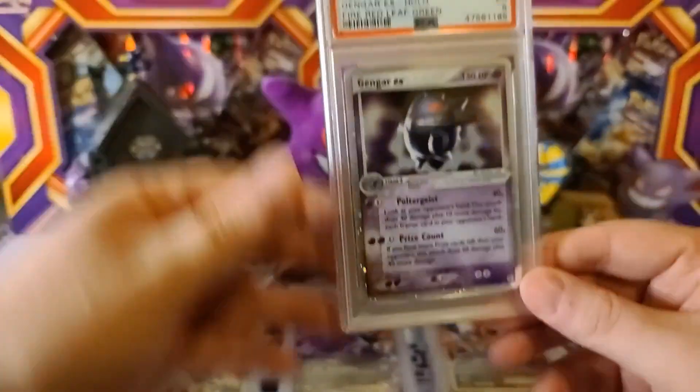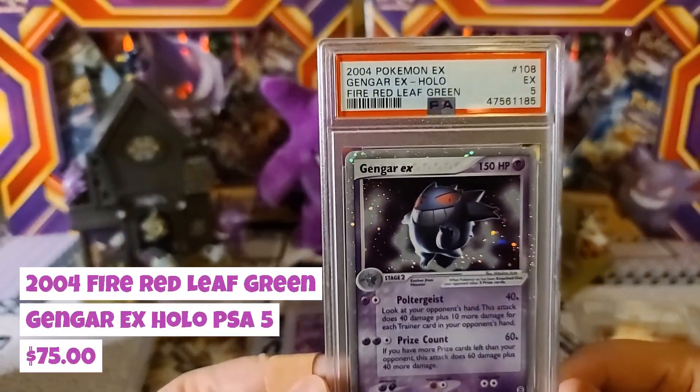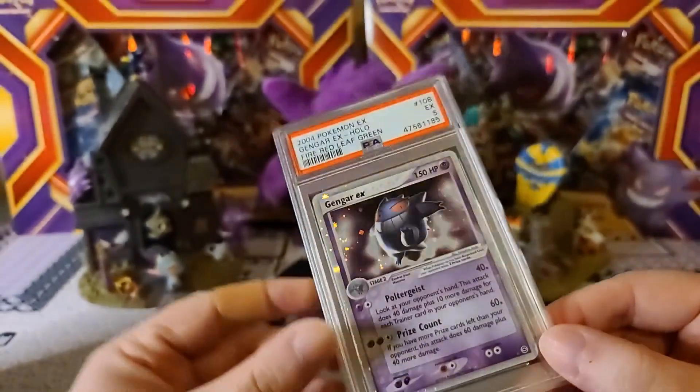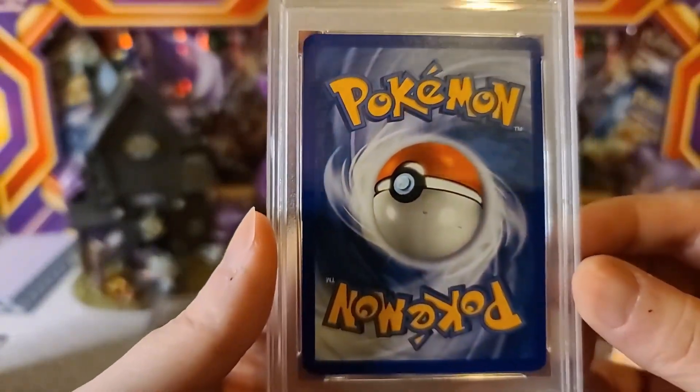Oh, that one's brutal — we got the Fire Red Leaf Green Gengar EX at a 5. That is brutal. The one thing I kind of wish PSA would give you is what got it to that point, kind of like how Beckett and CGC can break down centering, surface, and all that.